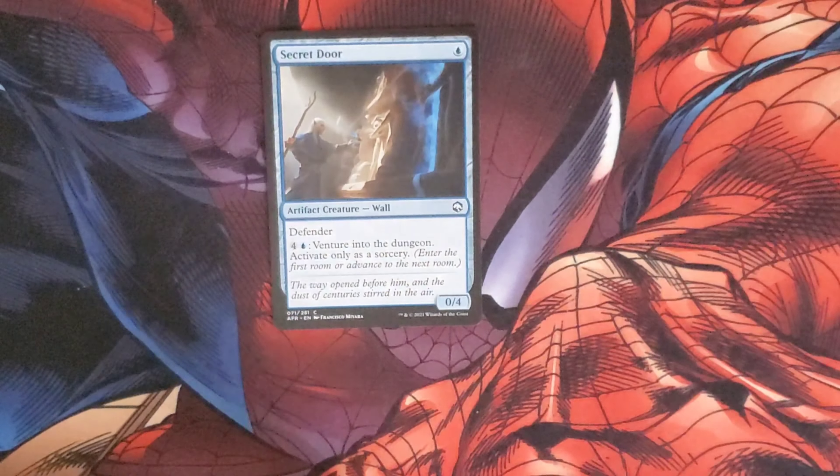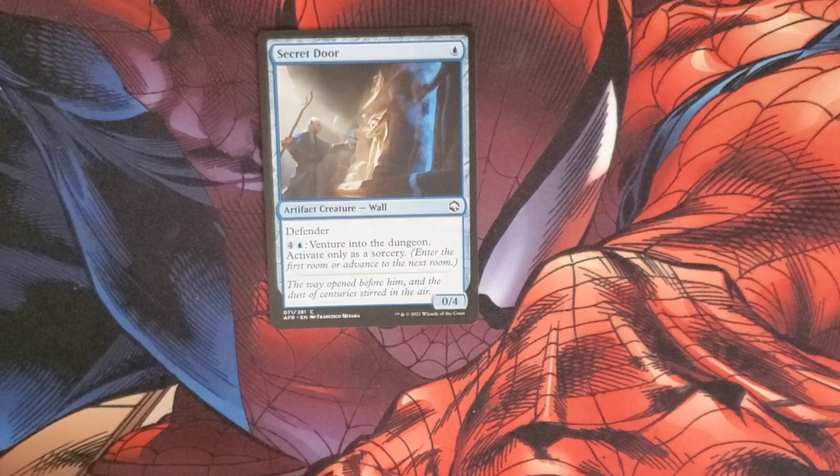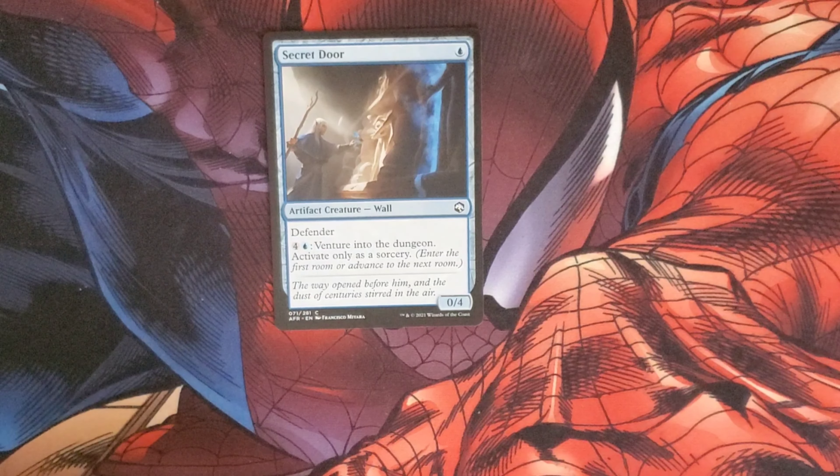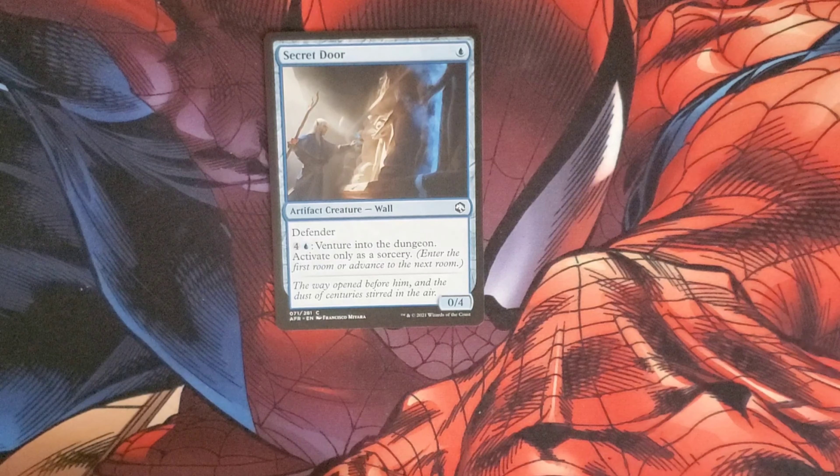We have a Secret Door — costs one blue for a Wall with Defender. Pay four and a blue to venture into a dungeon, activate only as a sorcery. It has a 0/4 body.